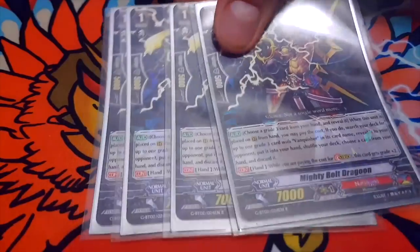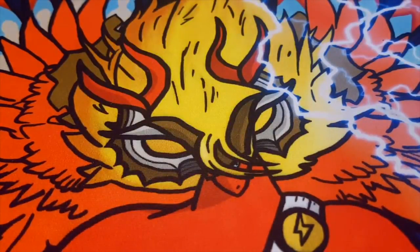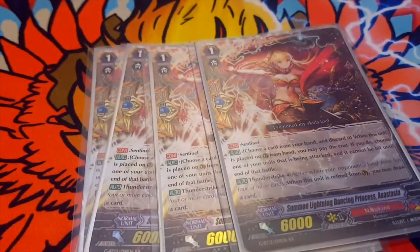Next I run 4 Stride Father — you know what they do, I'm not gonna bother explaining it. And 4 Anastasia PG. Her skill is Thunder Strike 4: when she's retired from guardian circle, draw a card.